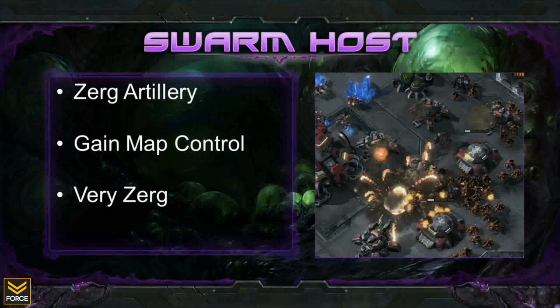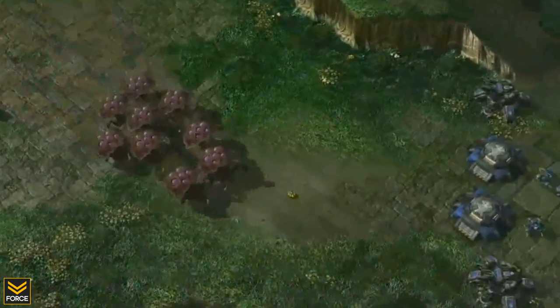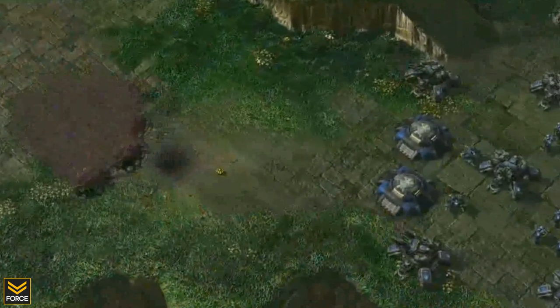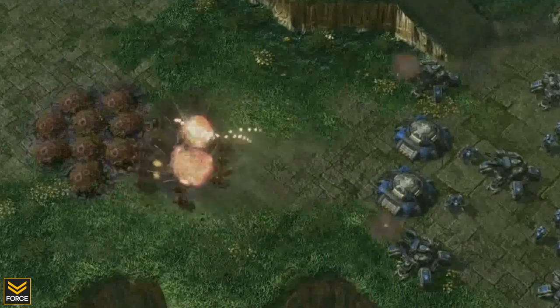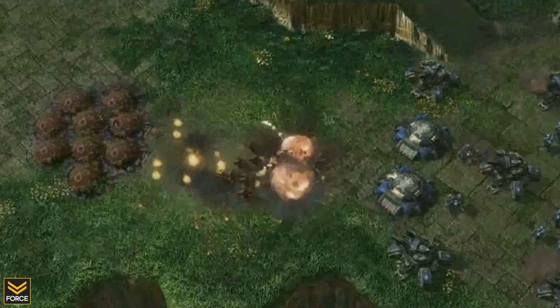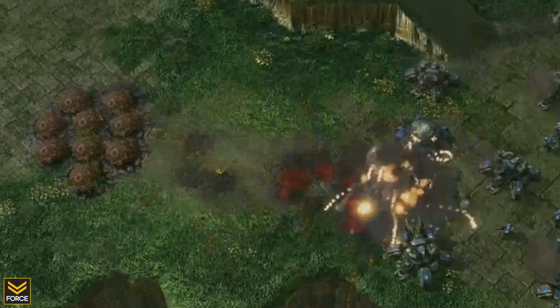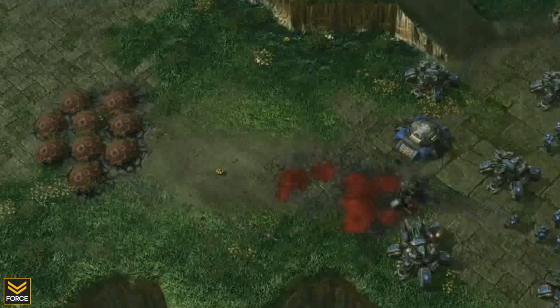The next new Zerg unit is known as the Swarm Host, very reminiscent of the Lurker in that it burrows and then does damage. However, instead of shooting out spikes like the Lurker, the Swarm Host sends out waves of Locusts — a melee unit with 90 hit points that moves to whatever rally location you set. During the demonstration, the Swarm Host was touted as a Siege Breaker, though we'll have to see how effective it is at that.